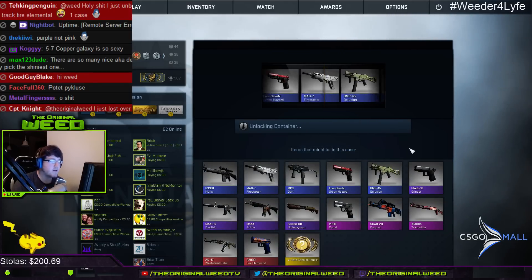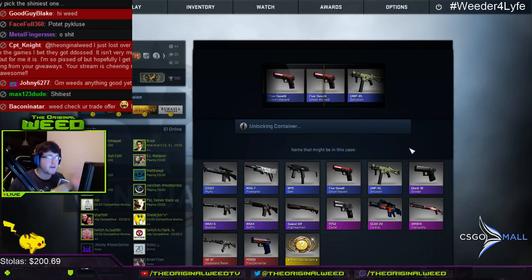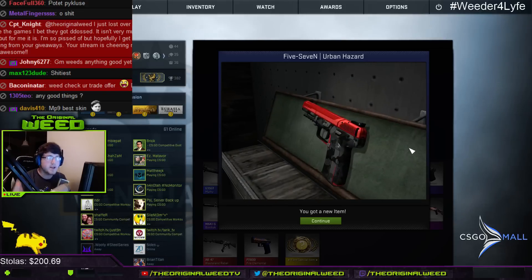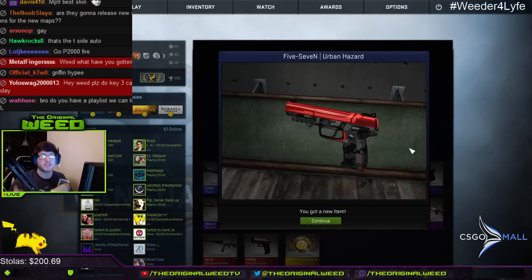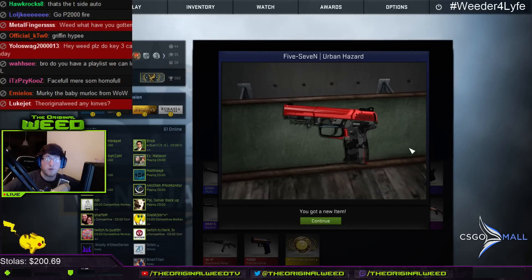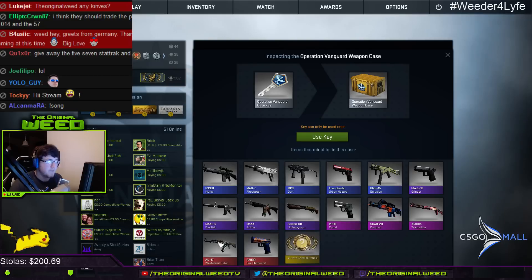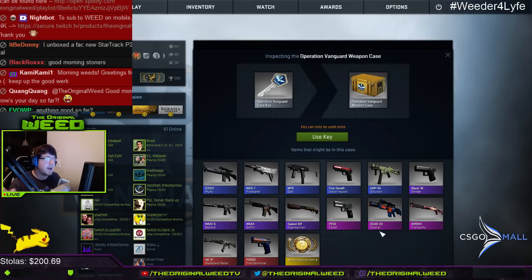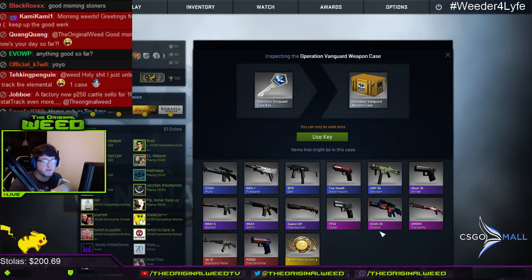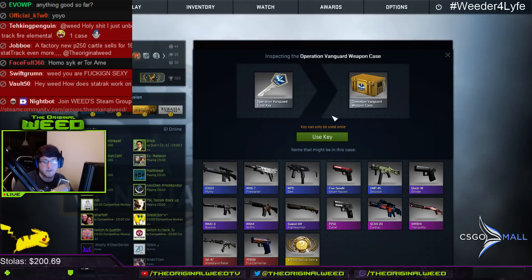You know what I don't understand — from the end of the Breakout operation to the start of this operation, do you know how many skin links I've been sent in chat? I've looked at the workshop and seen skins that blow my mind on how cool they look. And then they come in and put skins like this AK in the game — it blows my mind. Why is Valve not using the highest rated skins from the workshop?